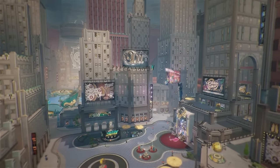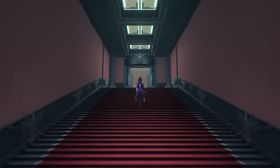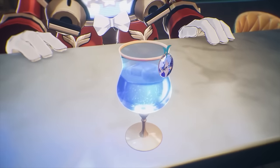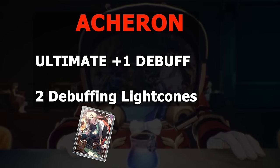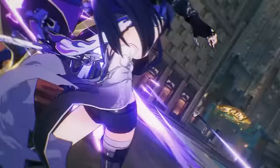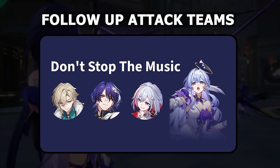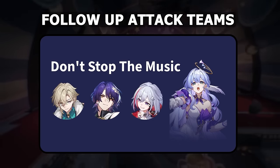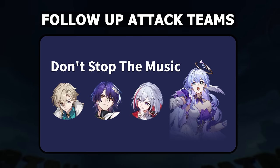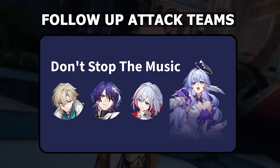For team building, it's very easy for Aventurine. He is an SP-positive sustain with high output, very akin to Luocha, so he fits into almost every team that wants a safe and comfortable environment. He is better than average at sustaining Acheron teams, and with his signature light cone or Trend of the Universal Market, he offers a good amount of debuffs for Acheron. His true potential is in follow-up attack teams, where he can offer unmatched value and be irreplaceable in a sustained team slot. His frequency of FUA triggers makes him essential in teams where every FUA is part of a positive feedback loop. Aventurine has no competition when it comes to FUA sustain.